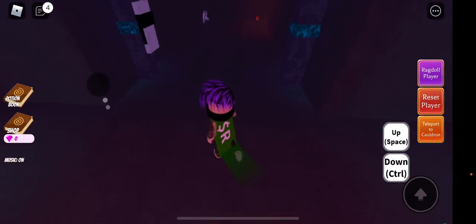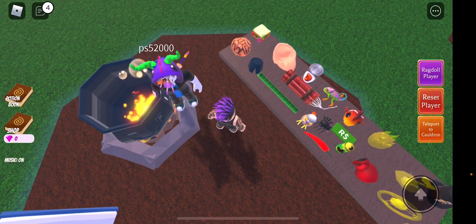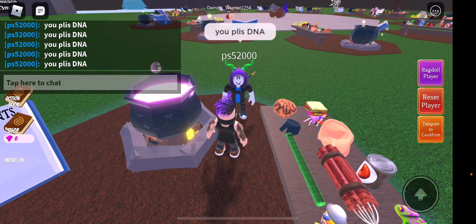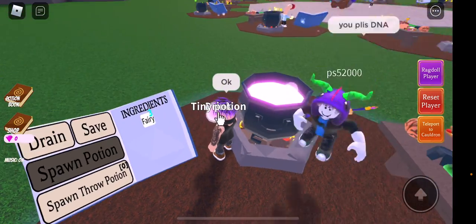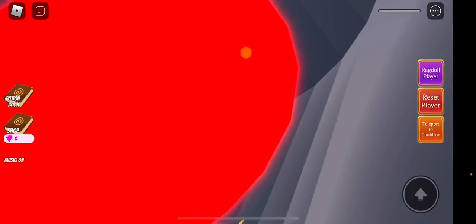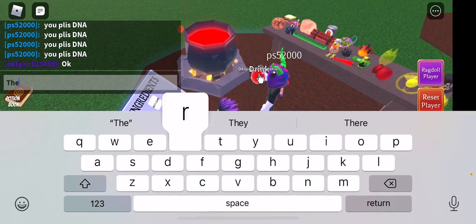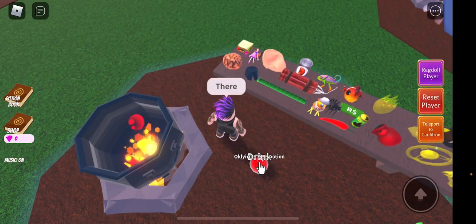I already had the bridge unlocked but I'm going to show you how to do it anyway. The collector wants your DNA, so here's how you make a DNA potion — four fairies. You want to drink it and it'll turn red, then give your DNA to this guy because he really wants it.